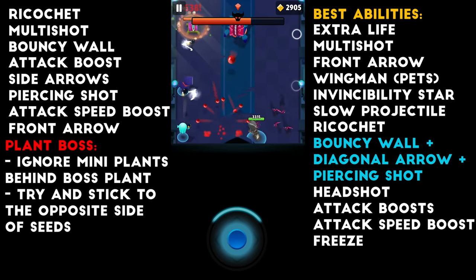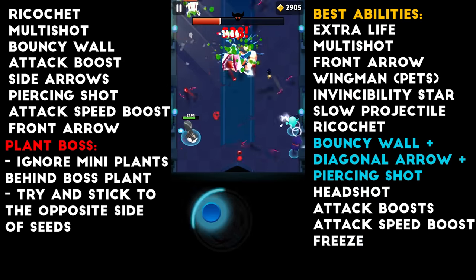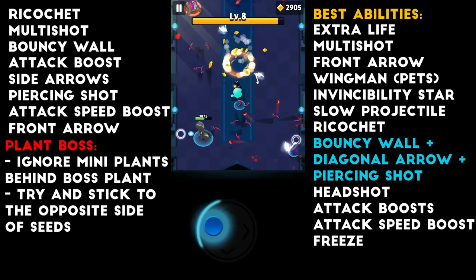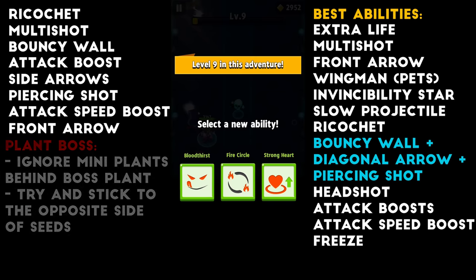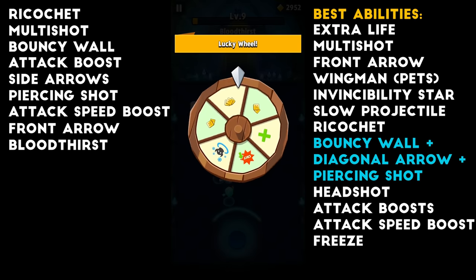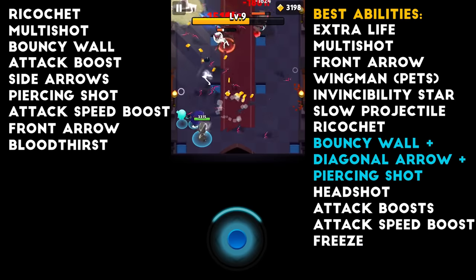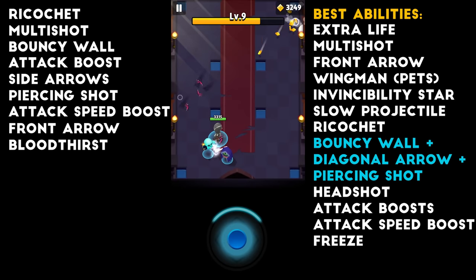Here we have the Plant Guy. He is the hardest mini boss so far of every chapter. He spawns little plants around — you always want to kill the little plants that are in front of you, not the back ones. We're going to pick up Bloodthirst here for some lifesteal. With the Plant Guy, when he throws the ball, you want to go to the opposite side, pause, and then wait for it to pop. It's very easy in theory, but it took me a very long time to get it right, and I still die to him sometimes.